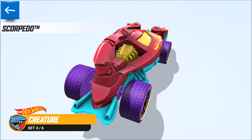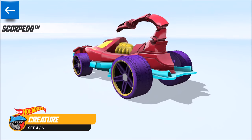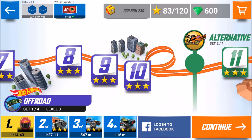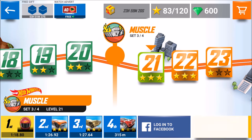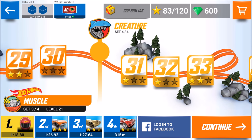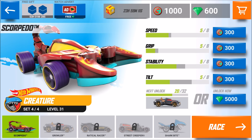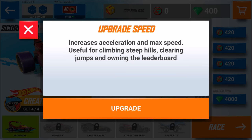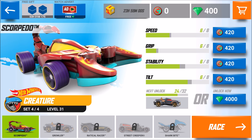It's set four out of six, so more is coming down the way. I already have the Scorpido but I need to maximize it. Let's see — I need to upgrade it. There we go, creature set. I'll use some of those coins; I'm almost there, only eight upgrade levels left. I even haven't done a video yet about the Scorpido — I'll definitely do one later.